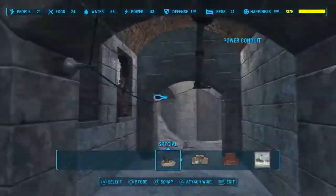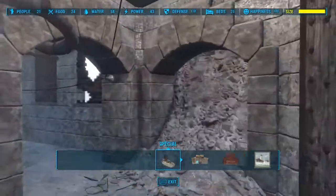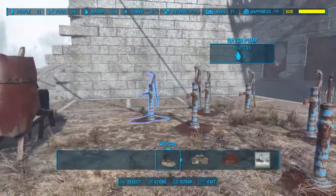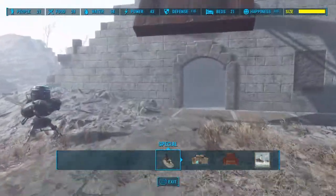As you can see at the top, I have 21 people, 24 food with 4 people doing food, 58 water — I just went overboard with water — 43 power to power the TVs and lights, 118 defense. I tried to get more defense than I needed happiness. And I have 21 beds.